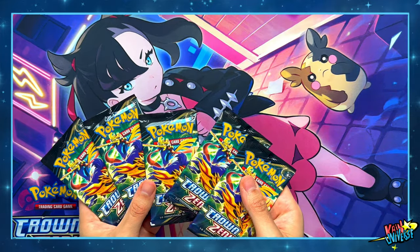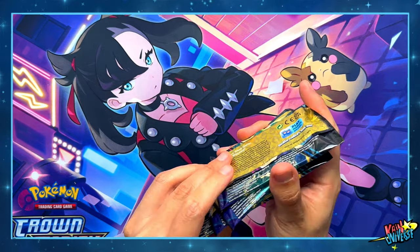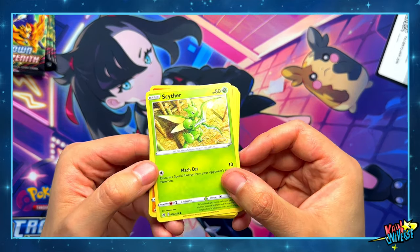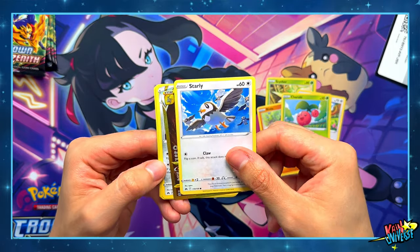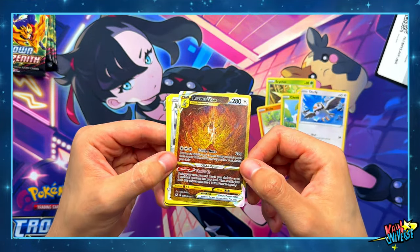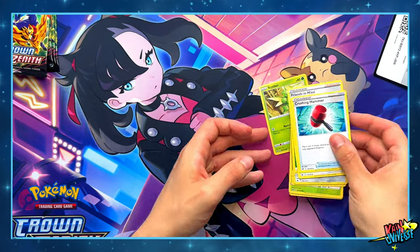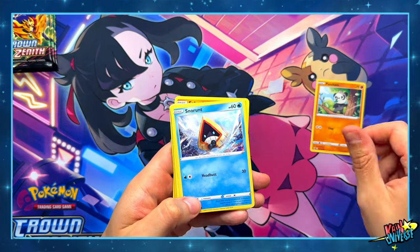So let's open up these 5 booster packs from Crown Zenith. Let's see what we got here: Scyther, Raiolu, Kerubi, Starly, Arceus V-Star, Scizor, Energy card, Friends in Izui, Crashing Hammer, and a TCG code.